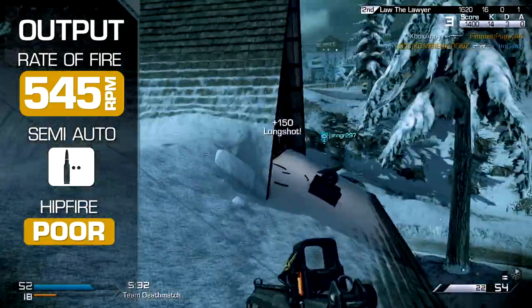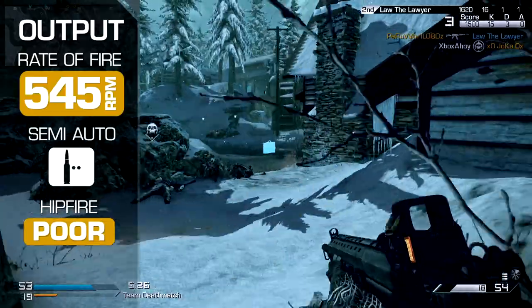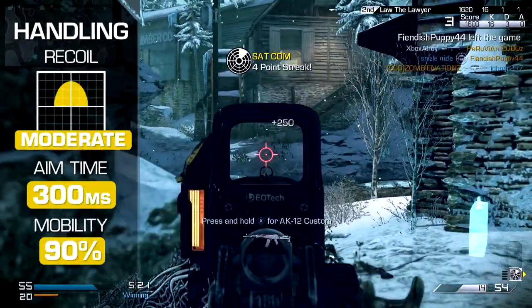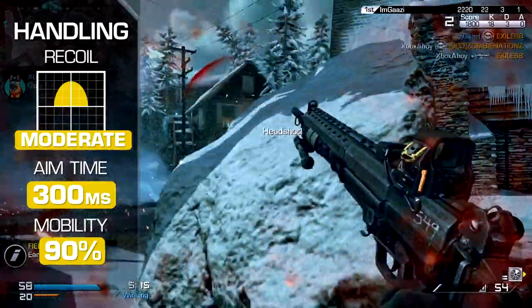Hip fire performance is poor, meaning unaimed fire should be saved for emergencies only. While damage might be high up close, the odds of landing your shots are slim. Recoil is moderate, with your shots tending upwards. With good fire control, it's possible to land successive shots even on a distant target relatively rapidly.